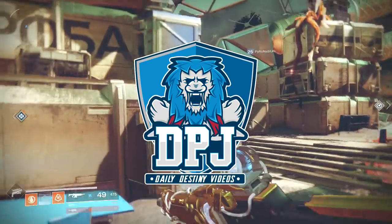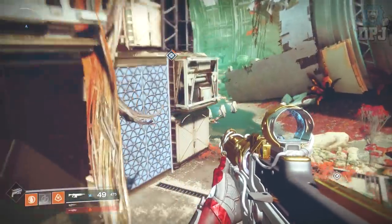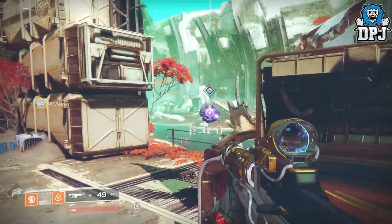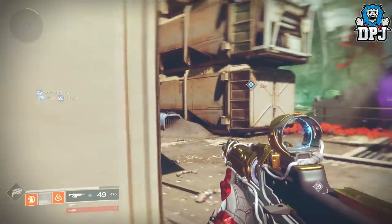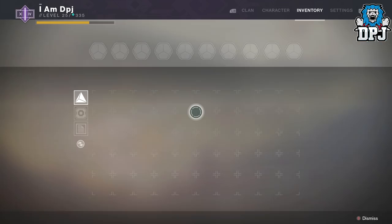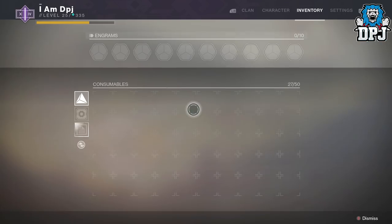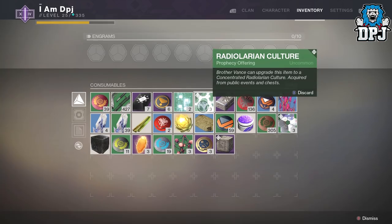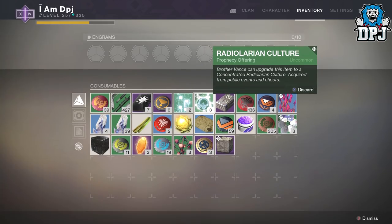Welcome back to the channel. Today I want to show you guys what, in my opinion, is the fastest way you can farm radiolarian cultures — what you need for Verse weapons. I uploaded a video about a week ago of a farming spot on the EDZ which is quite efficient, but it's nowhere near as quick as this spot I'm going to show you today.